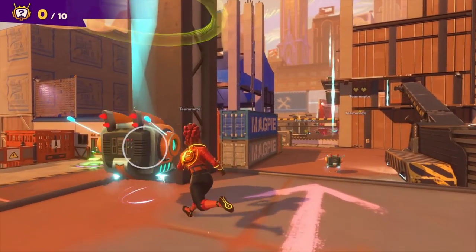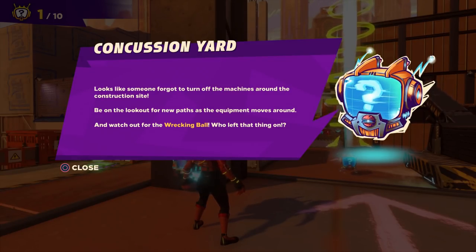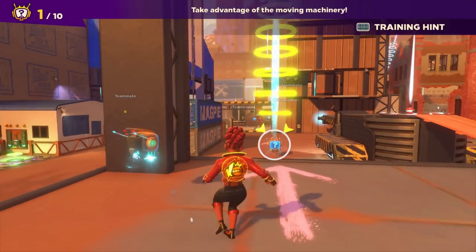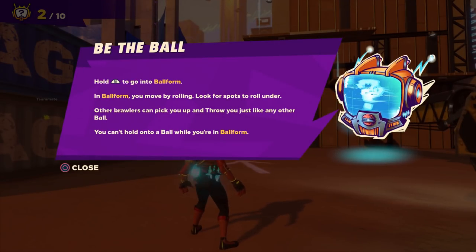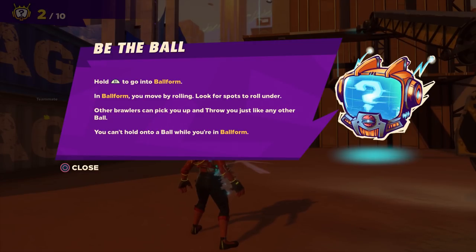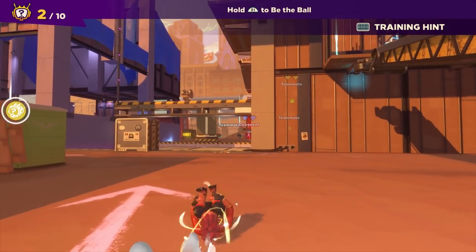I like the art style so far — this game is very pretty. Concussion Yard — what a name. Looks like someone forgot to turn off the machines around the construction site. Be on the lookout for new paths as the equipment moves around, and watch out for the wrecking ball. Be the ball: hold R1 to go into ball form. In ball form, you move by rolling. Look for spots to roll under. Other brawlers can pick you up and throw you just like any other ball. You can't hold onto a ball while you're in ball form — so we could just turn into a ball ourselves.